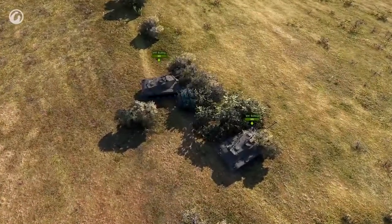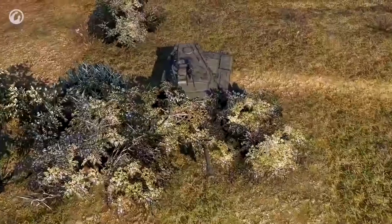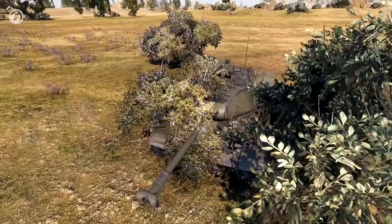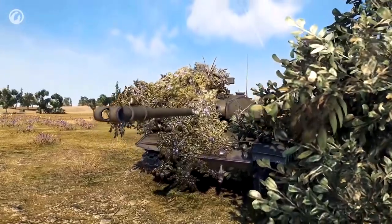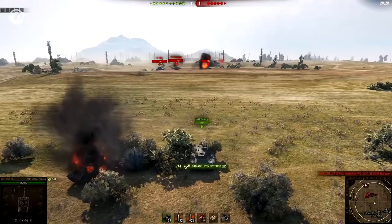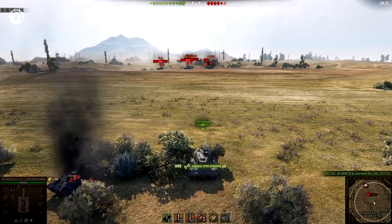Two scouts are hiding in the bushes. The first is spotting and the other is being spotted — because it didn't hide its checkpoints. The first tank exposes its gun, machine gun, antenna, and even the corners of the hull itself, but it doesn't matter. What matters is that all checkpoints are covered. It provides good spotting and is still intact. That's what knowing the game mechanics can do.